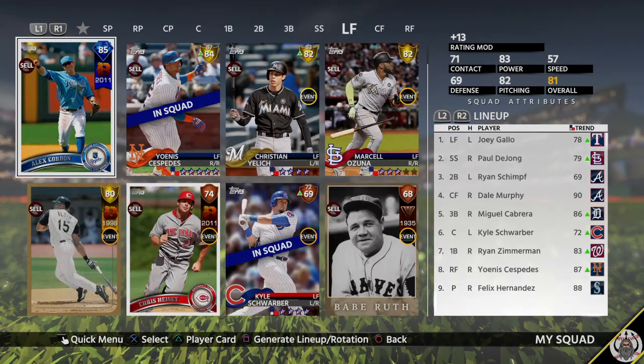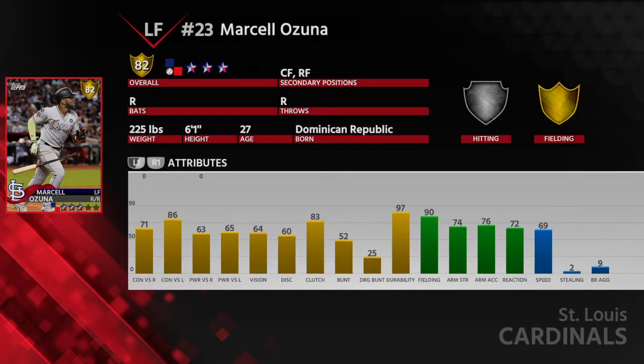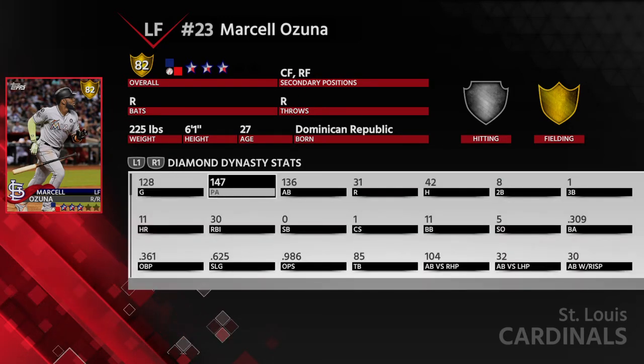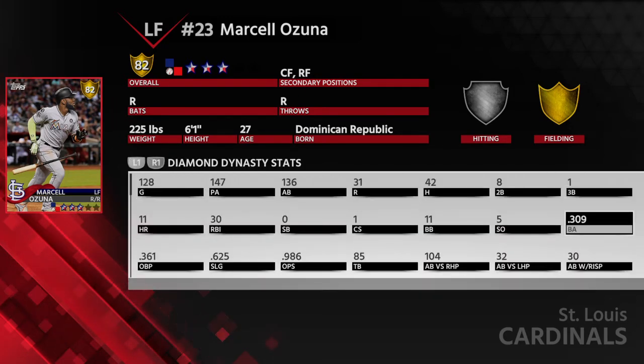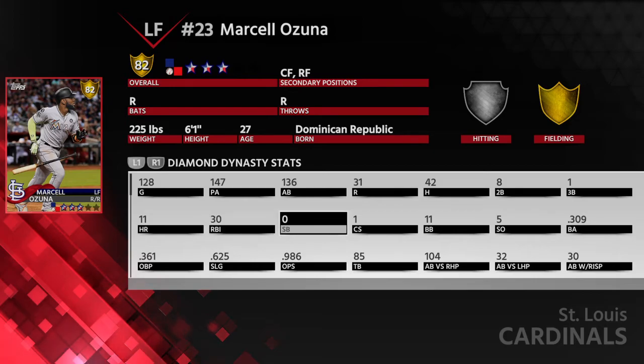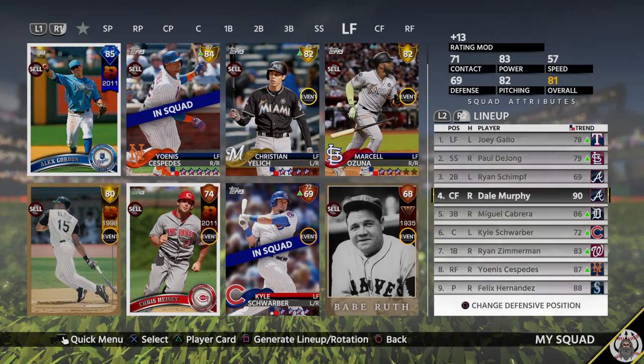In center field I have Marcelo Ozuna. He's not up on Inside Edge today, but he's a great fielder and not bad at the plate. He doesn't hit a lot of home runs, but gets a lot of gap shots and hard-hit balls: .309 average, .361 OBP.